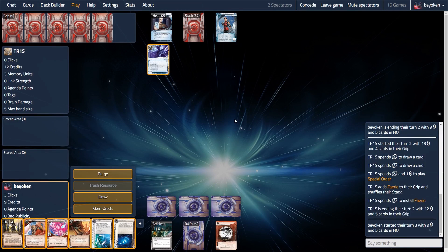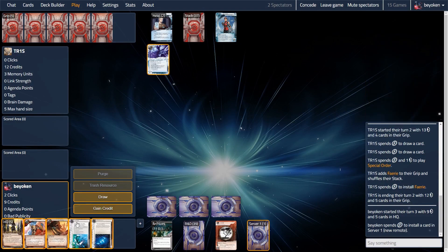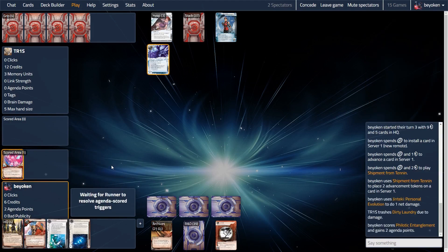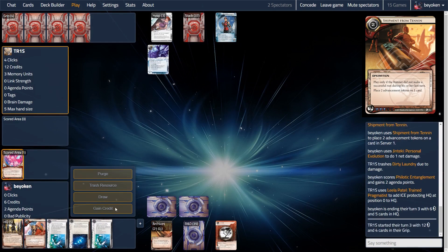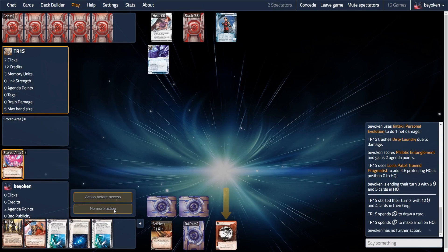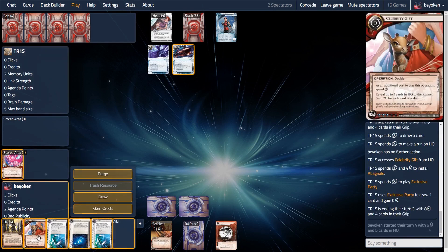So my opponent now plays the Faerie, but they still have to worry that I might have some nasty code gates or barriers on my centrals. Now it's turn number 3, and as I promised I was about to play the Celebrity Gift here, but I realised this was a prime opportunity to score this agenda — a Philotic Entanglement. I can score it even though it's in my hand because I use Shipment from Tenin, which allows me to fast advance 3-advancement agendas from my hand. This puts me in the lead with 2 points to none.